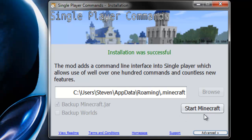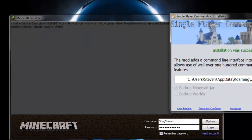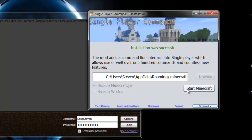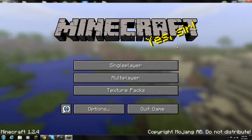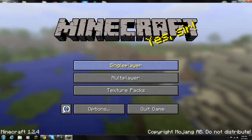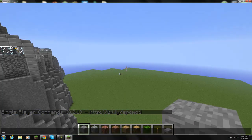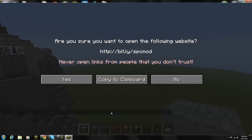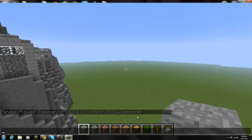Do not start Minecraft from the installer's start button — it tends to be buggy. Instead, open Minecraft the normal way by clicking the icon. Go to single player, enter any world, and you should get a message saying 'Single Player Commands is now enabled.' You can click the link in that message to visit the Single Player Commands forum page.